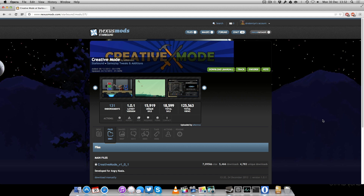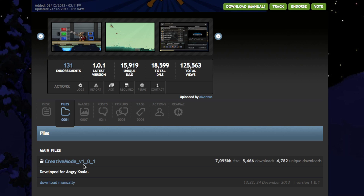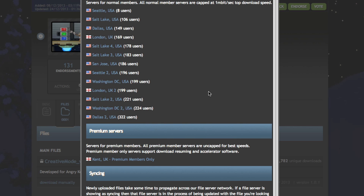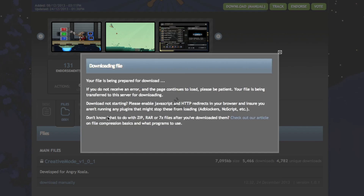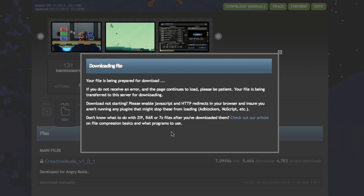After you've created and activated your account, you will be logged in and you'll notice yourself in the little corner. Then simply click 'download manual' or the normal one, and it'll bring up a list of servers for you. There's quite a selection, so pick whatever is best for you and your area, and you can start your download. It's just preparing to download your file, which could take anywhere from a couple of seconds to a couple of minutes.